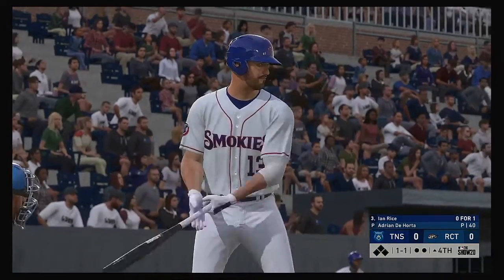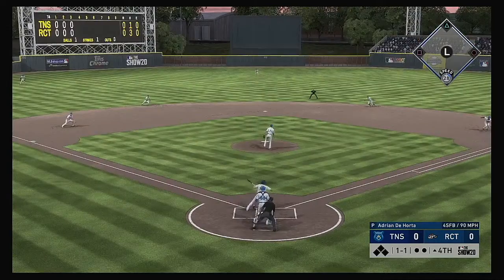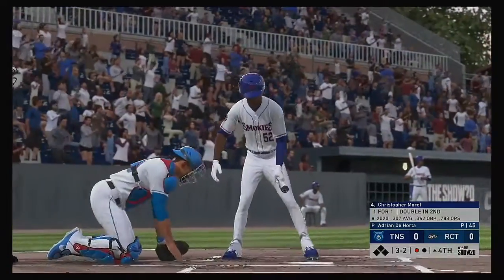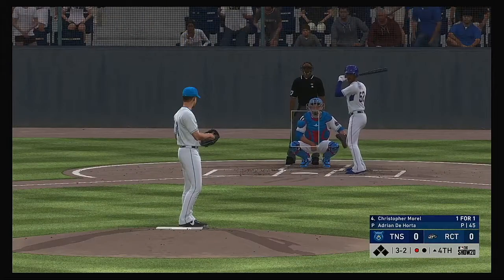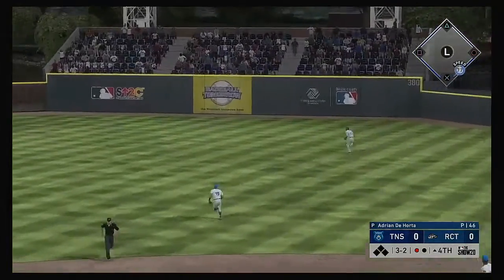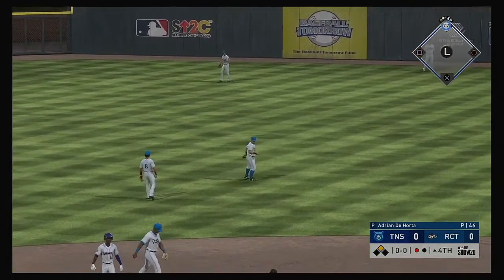Striding in: Ian Rice, 0-for-1 after grounding out in his only trip to the plate. The 1-1 delivery — a little chopper up the middle — throw to first in time, one gone here in the fourth. Digging in: Christopher Murrell — it was a double for him in his first turn. That's been their only hit so far. There's a line drive out toward the gap in right center — he's through first and hustling for second, pulling into second with one away.